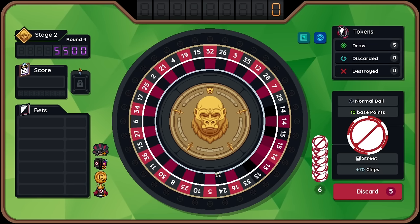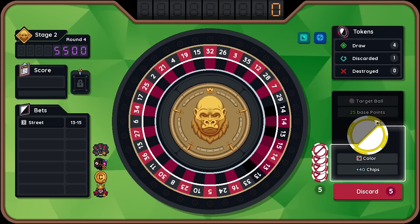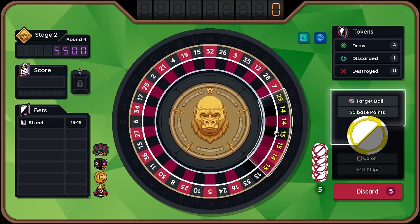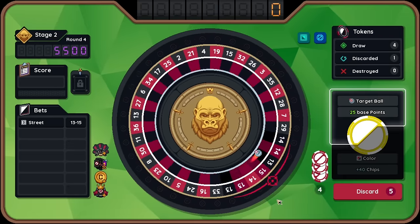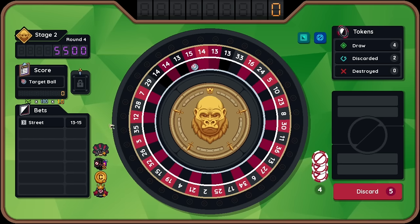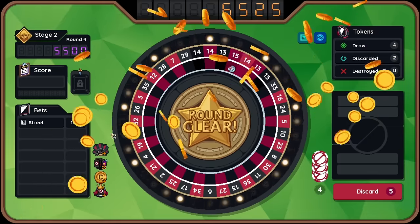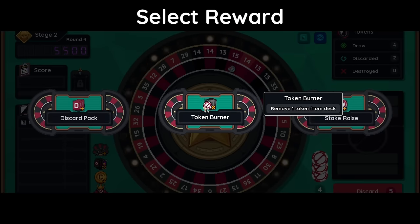When multiple balls are rolled at once, only the highest score ball will get scored. Well, we don't have multi balls. Let's just go for a target ball right away. We do target ball right away - let's go here. It's not going to be a whole lot yet because we don't have a lot of bets, but this should still be multiplied by 1.45. It just wins. We're set on like what our board is doing. We just need to get upgrades.